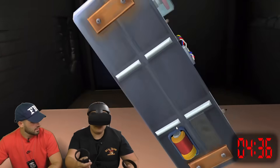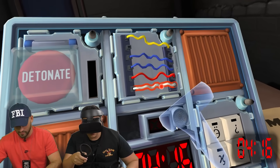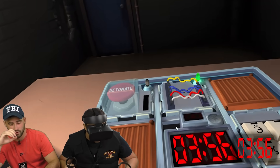What is the serial number? Oh no, oh. Did you drop the bomb? What color is the last wire? White. Fuck. There's no black wires. Cut the second wire. One, two — we're good! Yeah.